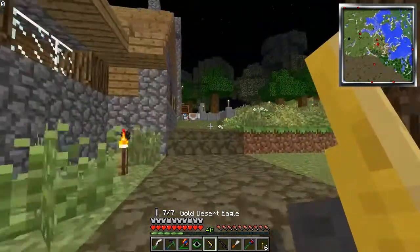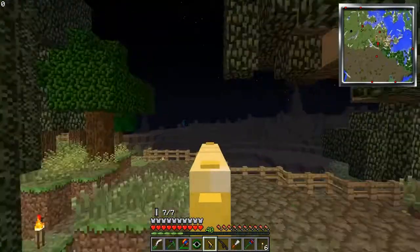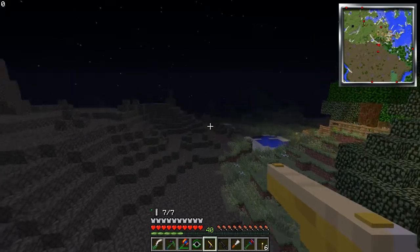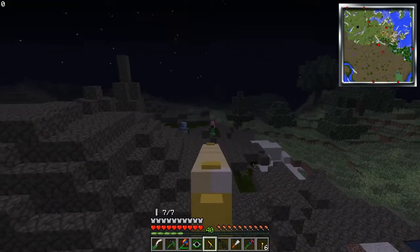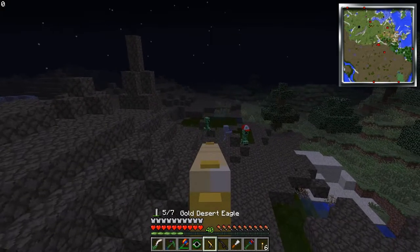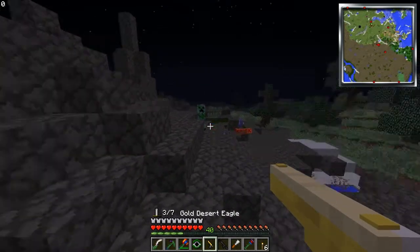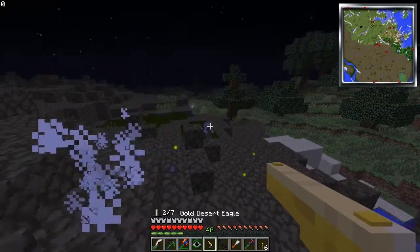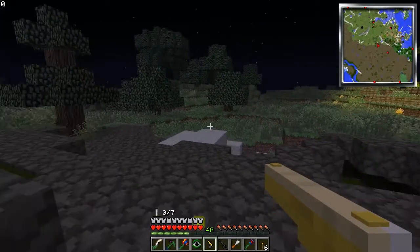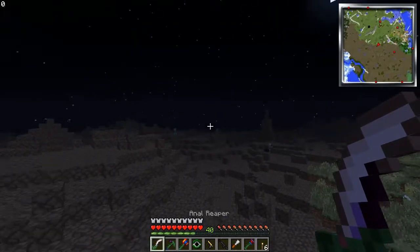Golden desert eagle time! All right, who's ready to get a blast? This is the definition of swag right here. I'm gonna go kill these guys — let's take out the skeleton. I don't really know who I'm aiming for anymore. Oh I hit both of them! I got him! This eagle's not the greatest weapon to aim with but you know, it's a weapon in general and that's all I need.